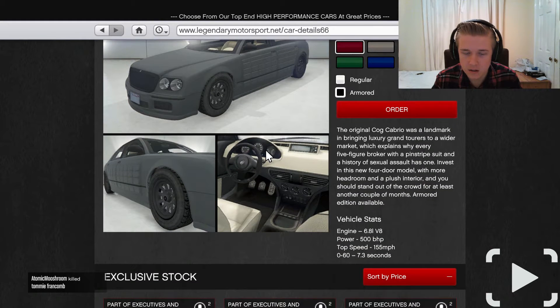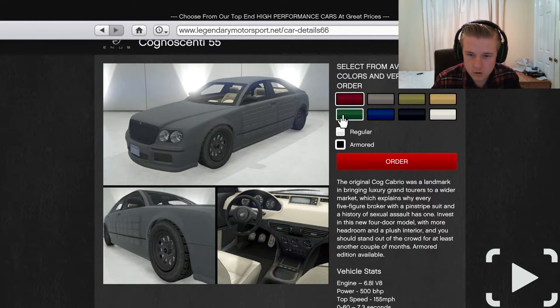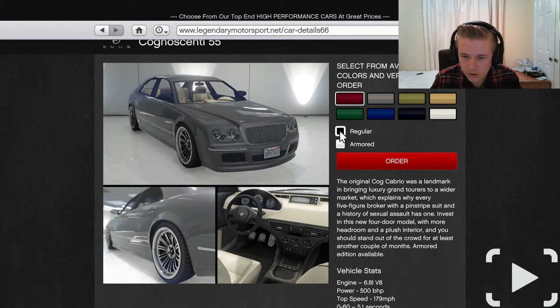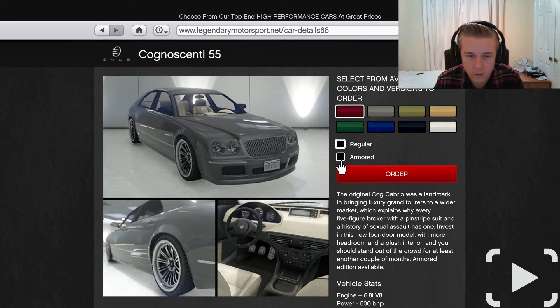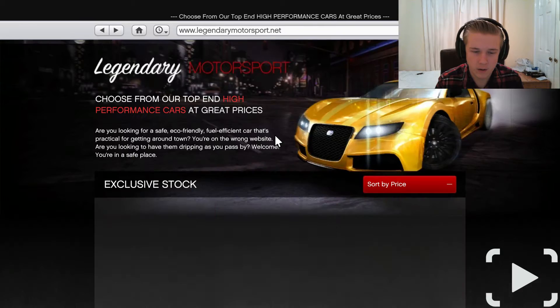So in regular form it does 5.1 seconds, and in armored form they add loads of weight - the top speed goes down to 155 from 170-something and it goes to 7.3 seconds. So it has armor everywhere - around the windows, improved wheels, bulletproof tires, reinforced seats, and plating in the doors, which is very important.